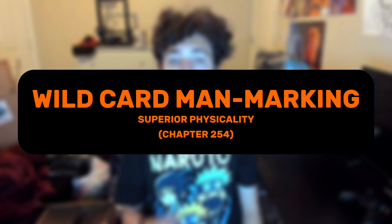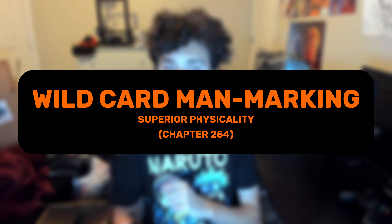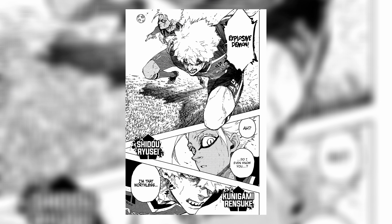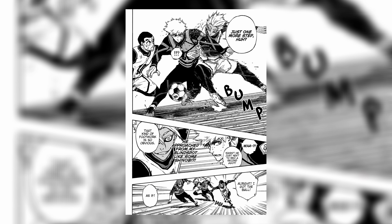The first branch technique is called Wildcard Man Marking, branching off from his Superior Physicality weapon, first shown in chapter 254 of the manga. Kunigami is able to effectively man-mark another player using his physicality and presence to prevent them from playing the way they'd want to. After his wildcard training improved his physique even further, Kunigami is able to completely shut down someone as physically capable as Shido, preventing him from even touching the ball — whereas in their last match, Kunigami was unable to understand or stop Shido at all. This just shows the intense development Kunigami had to endure during the wildcard program, and he was only in there for about a month — now he's on the level of someone like Shido. That is insane development.